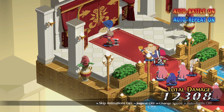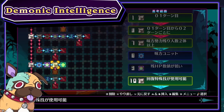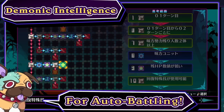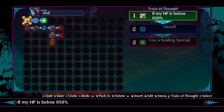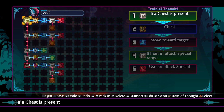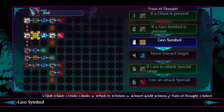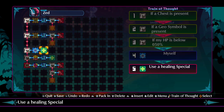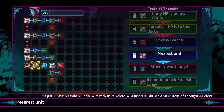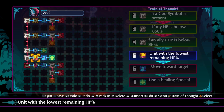Auto battling isn't perfect as it struggles with stages where certain things need to be prioritized, but that's where one of the coolest new features comes in: Demonic Intelligence. This allows you to program algorithms into each individual character to have them behave in certain ways during automatic play. You can set up simple algorithms like 'if your HP is below 50% heal yourself before attacking,' or more complex ones like 'first check if there's a chest on the field and take that out; if not, check for a geo block; if HP is fine but an ally's HP is low, heal that character first; otherwise just attack the enemy.' I think this level of control is really cool because you're not just telling the game to play itself, but to play itself by your rules.